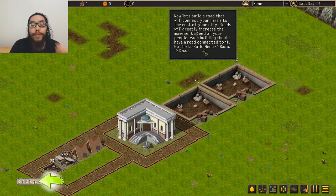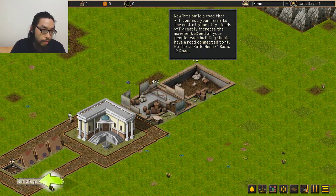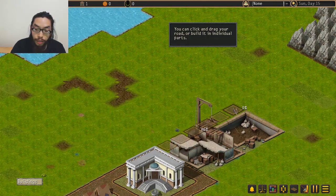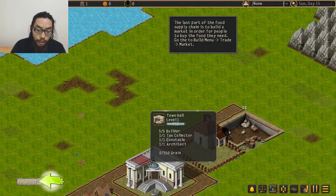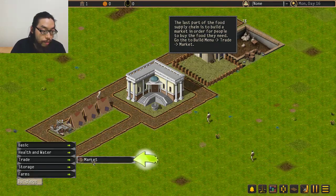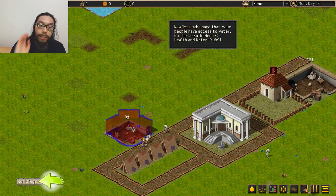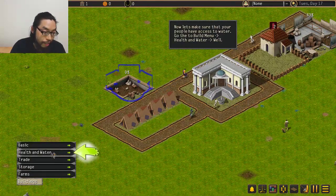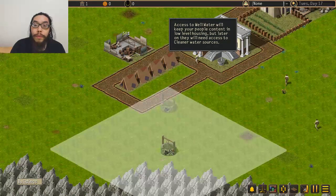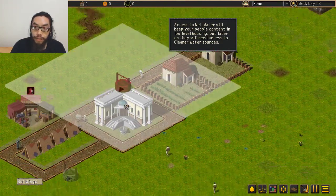Now let's build a road that connects your farms to the rest of your city - roads will make everything faster. The last part of the food supply chain is to build a market. I'll put it near the homes. Access to water will keep your people content in low-level housing, but later they'll need access to cleaner sources of water.